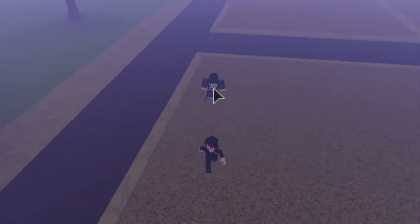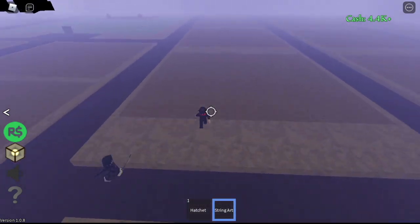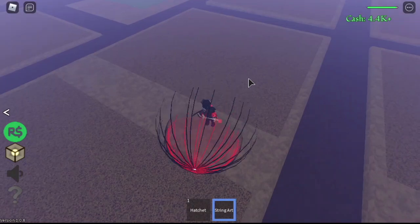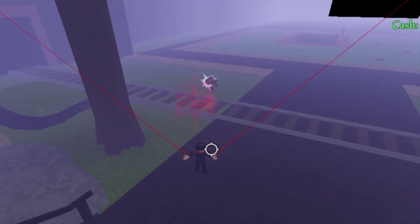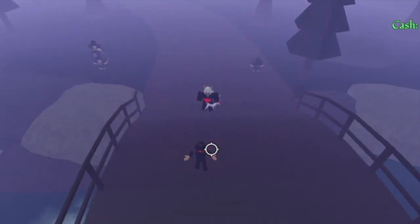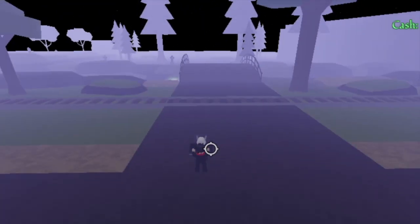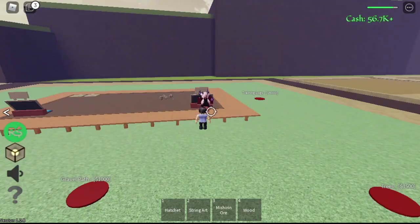For the first skill, you are going to pull your enemy towards you — a good skill for doing combos. The second skill is a long range skill, for luring enemies maybe. And for the last skill, as long as your enemy is within your range, you can damage them. So for a good combo, I think second skill first, then R, E, and B. That's it. Again, 50,000 cash.